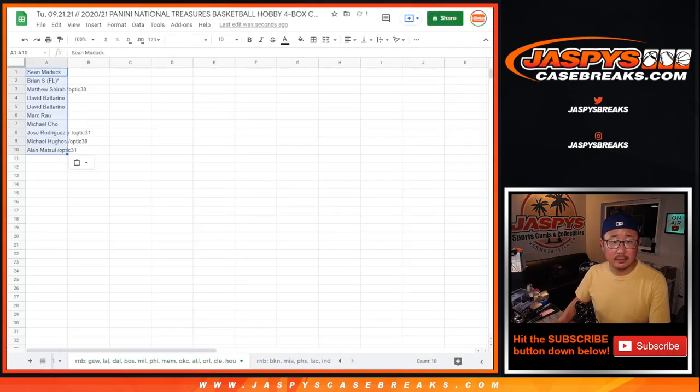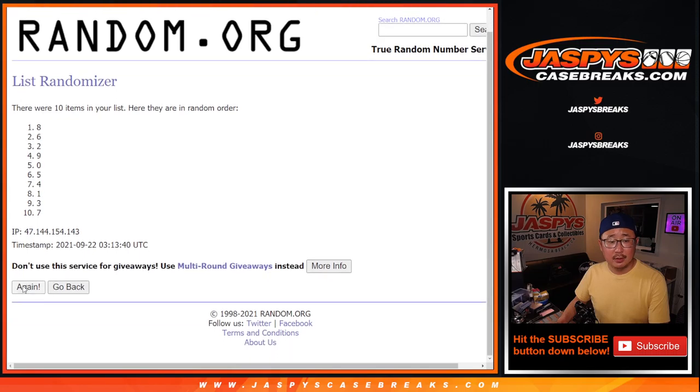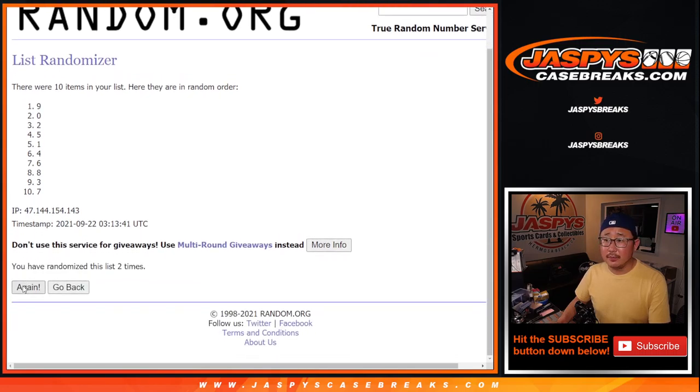Six the hard way — three and a three. Four the numbers: one, two, three, four, five, and six. After six, we've got two down to four.